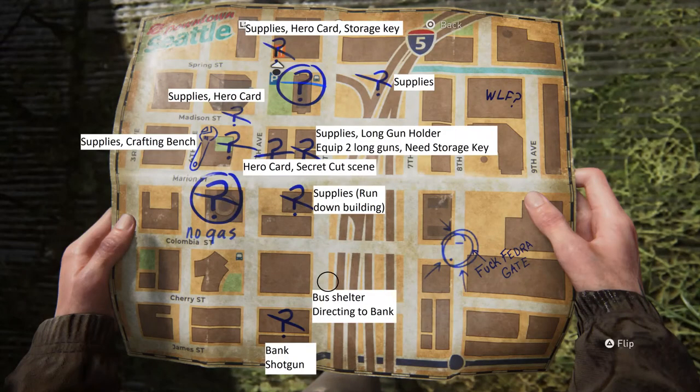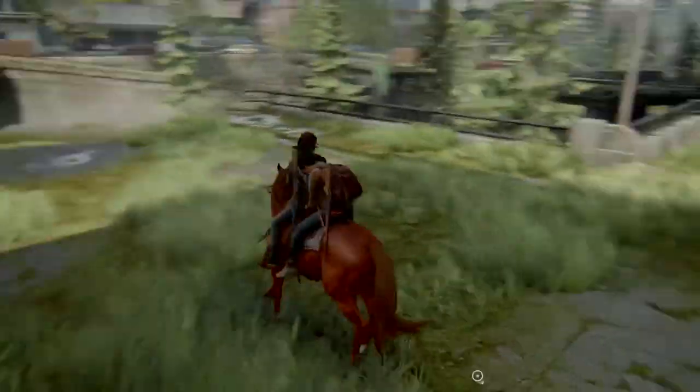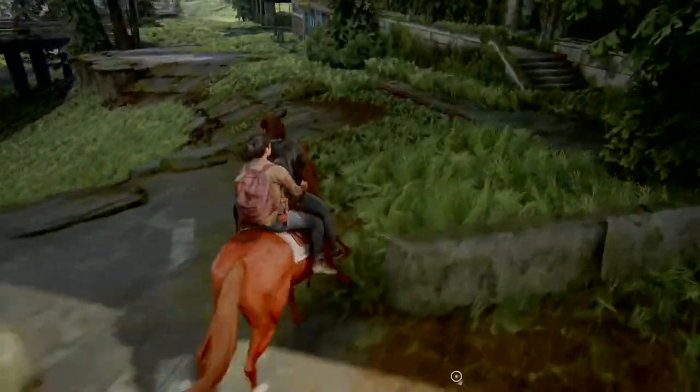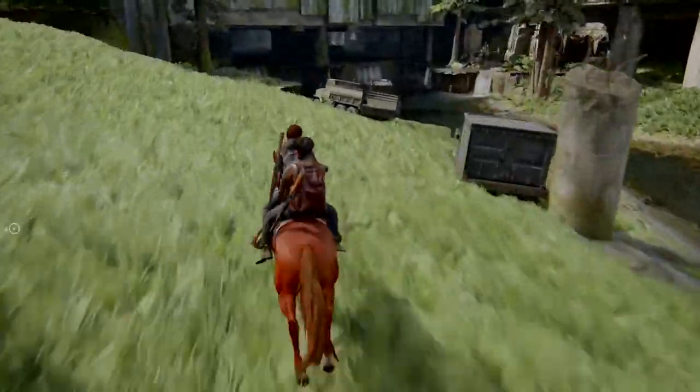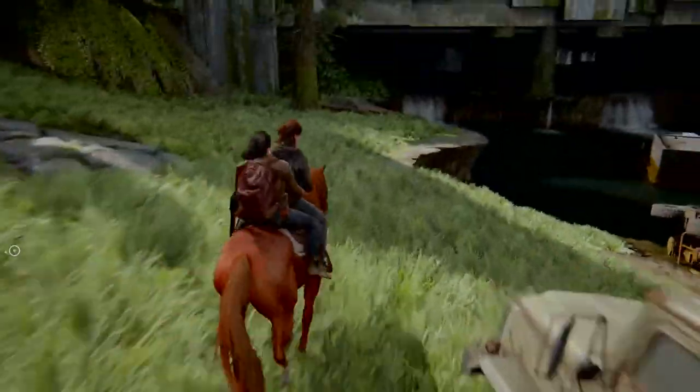We can go to the northeast — this one will be on the actual riverbank, so you'll need to go to the lower level. There'll be a van here. Open up the van, go inside, and pick up your loot. It's just supplies and a letter.